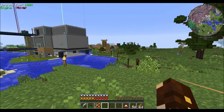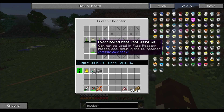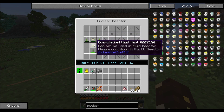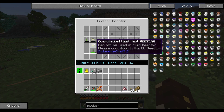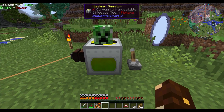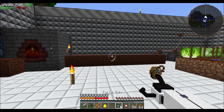Over here is my nuclear reactor. It's way over here because if it explodes, I don't want it anywhere near my factory. The fuel rods generate the power and these cool it down. I actually need to make more heat vents, because if I put another fuel rod in, these would overheat and break, then start heating up the core temperature — and once this reaches 100, it explodes.